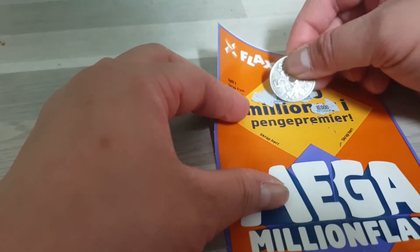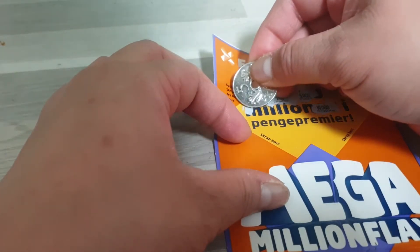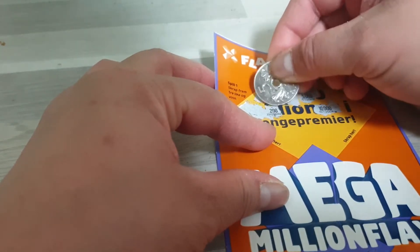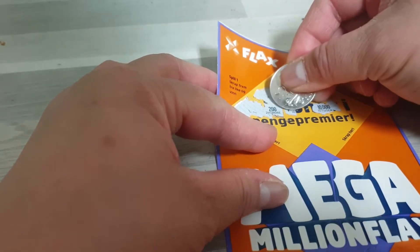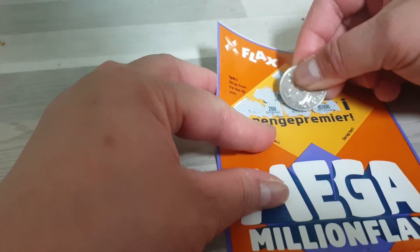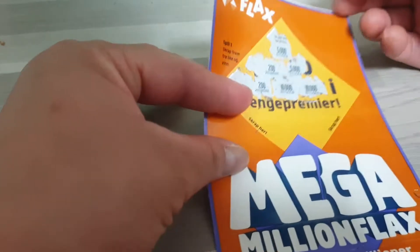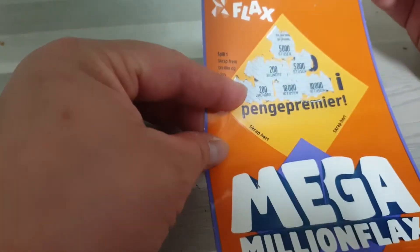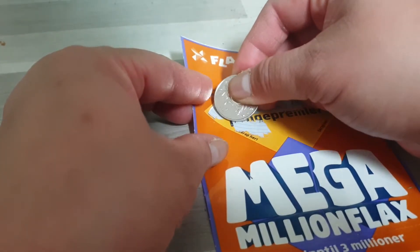Tapos 200, at saka may 200 din uli. So dalawang 10,000, dalawang 200, dalawang 5,000 — tingnan natin kung may ikatatlo na number na magkapareho.